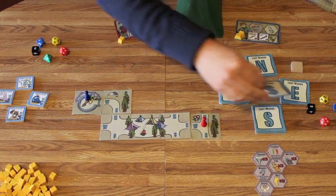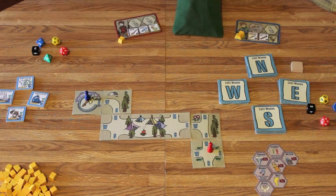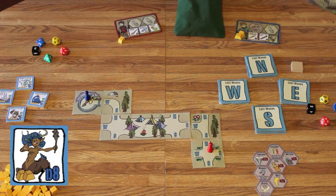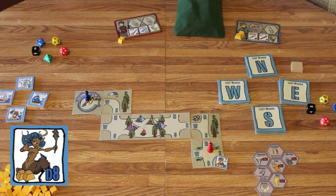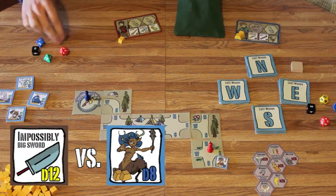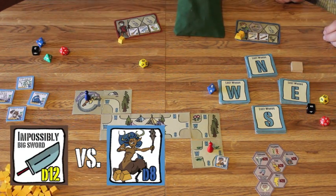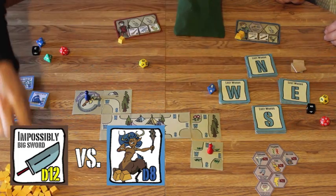I'm going to go south. I draw that tile — I have a four-way room. I draw from the bag for exploring and find a d8 enemy worth two gold. I have a d12 weapon, so I'm going to try to fight him. Eleven versus six, so I win. The enemy is discarded and I get the two gold.